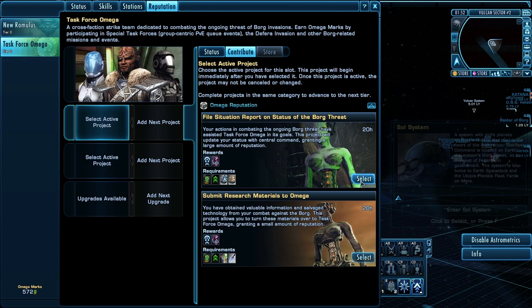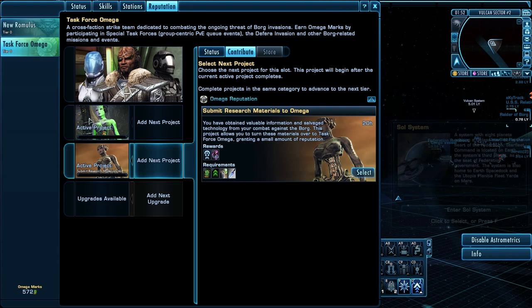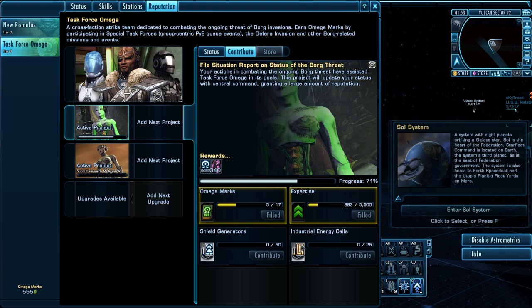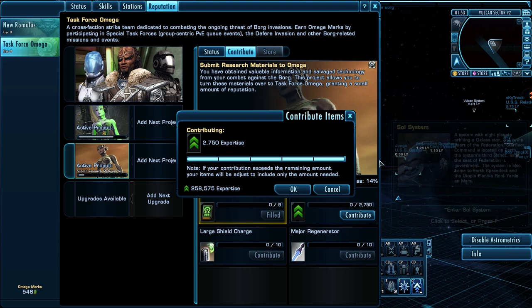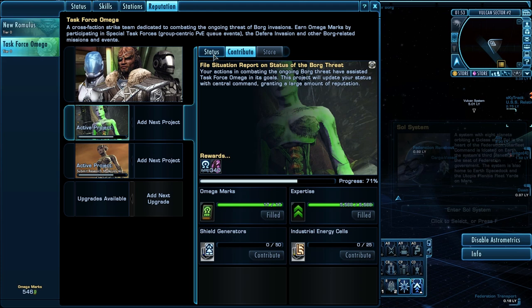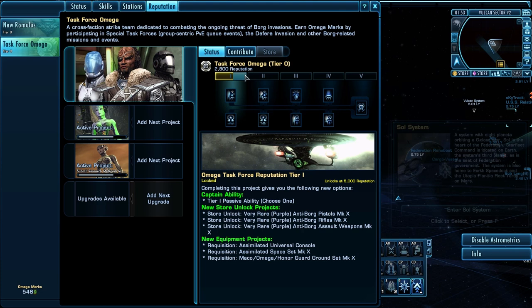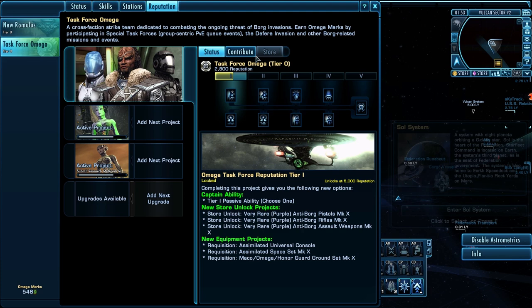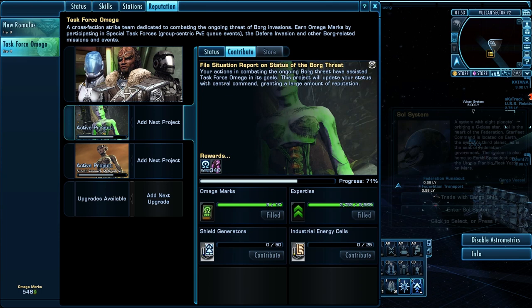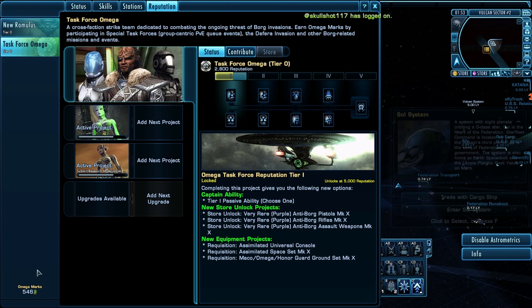So I go back and add the same two projects — that's really all that's there. Add that project, add this project, and do the same thing I did in the last video. Just select all our materials. I don't have this stuff right now, I'll get it in a little bit — just pretend I already had it and was contributing it, and then these start for another 20 hours. I'll do it off camera. Maybe next time when I show you, we'll be close to tier one. That's how projects work — you just keep waiting another 20 hours. That's the Omega stuff.